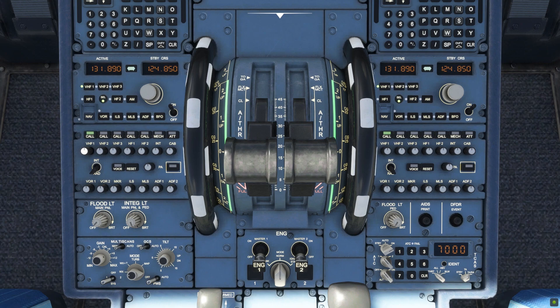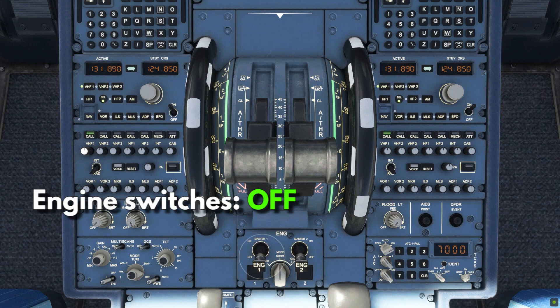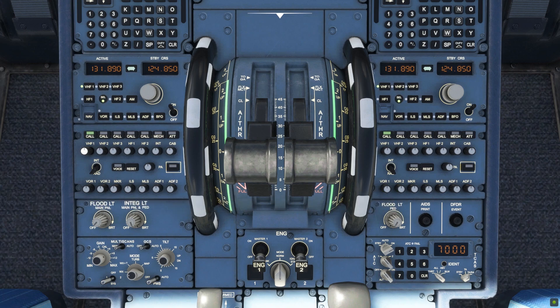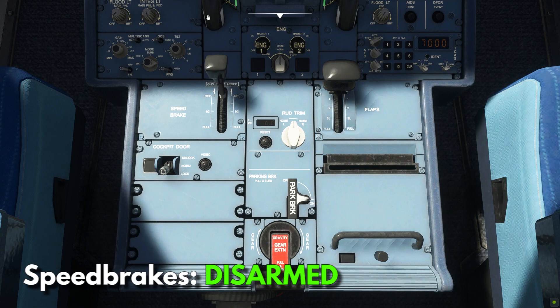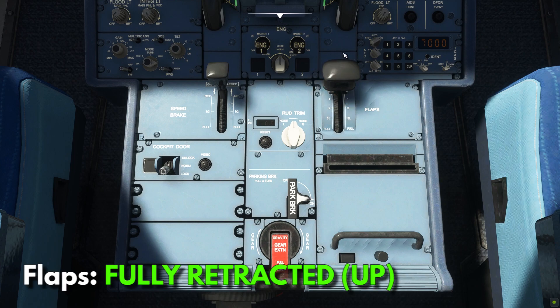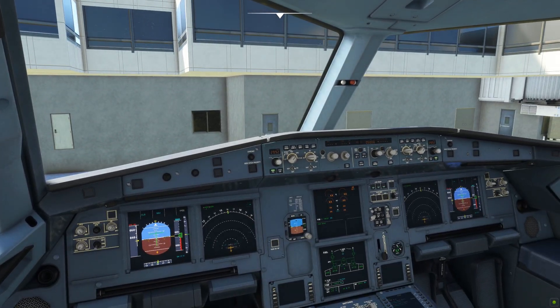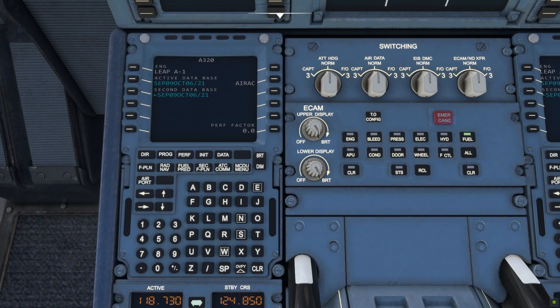Once you're done setting up the radio, check if your throttle quadrant is all the way back to idle. Check your engine switches are set to off and your engine mode selector is set to normal. Then move to the back part of the pedestal and check if the speed brakes are disarmed — pull to arm, push in to disarm. Also check if the flaps are retracted. That's it. Our aircraft is now ready for flight. On the next episode, we will be going through the MCDU — the Multifunction Control Display Unit — how to program your flights, routes, and everything else into it.